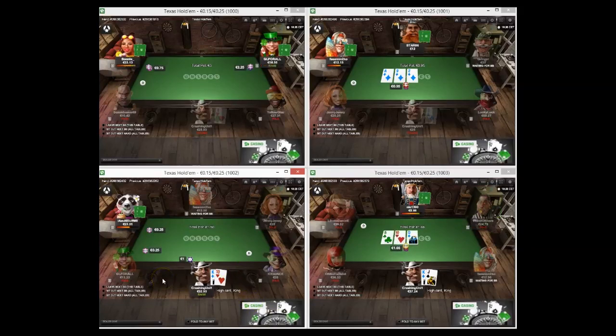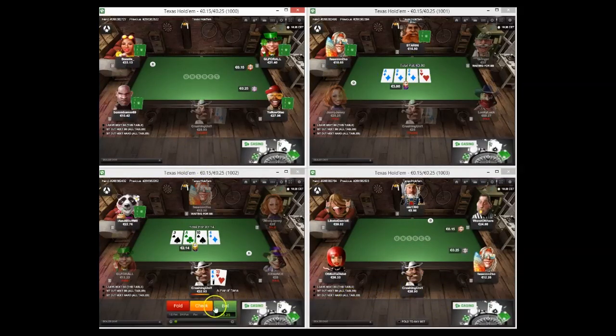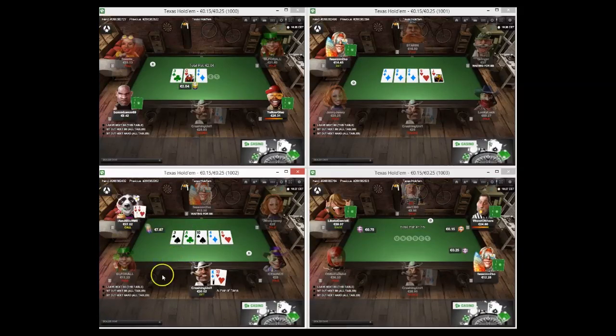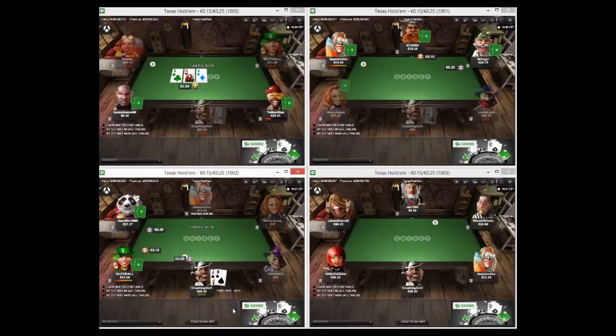King-ten I raise versus iron bluff-mate who we think is a bit of a fish. King-ten here versus the limp - I'm going to check for pot control, to induce bluffs, and go for turn and river value because I think once he checks the flop I'll have the best hand. Nothing really changes so I'm going to bet small - I think he's probably got like a four. He actually shows up with an ace which surprises me. I don't think I went too thin there - I just went to get value from worse tens and worse pairs.